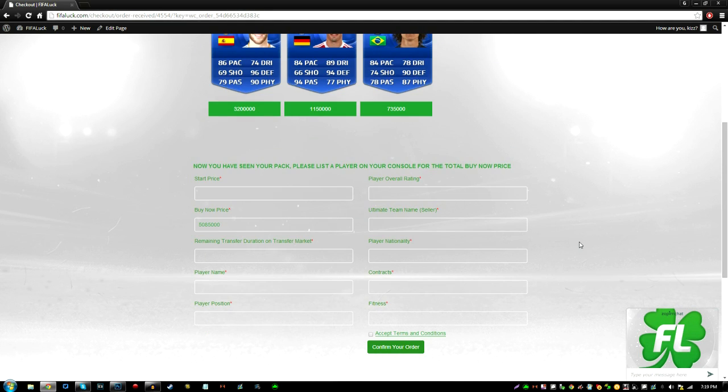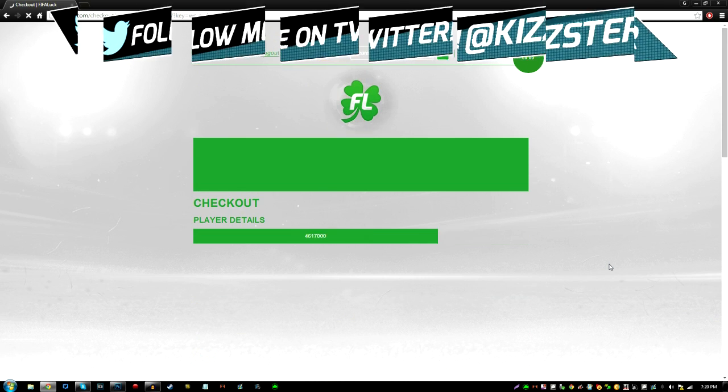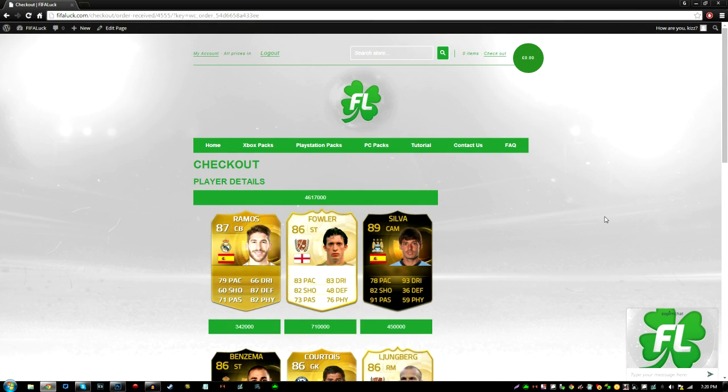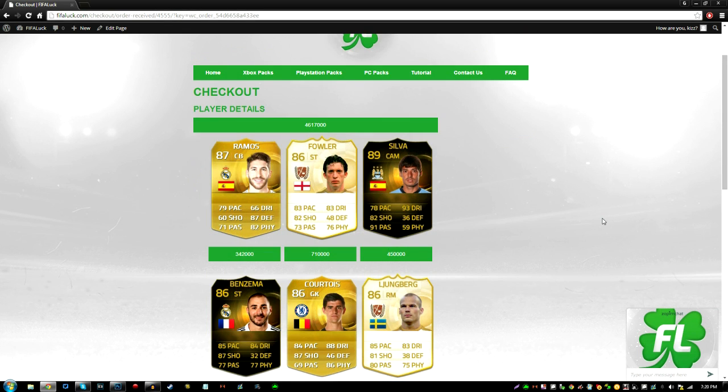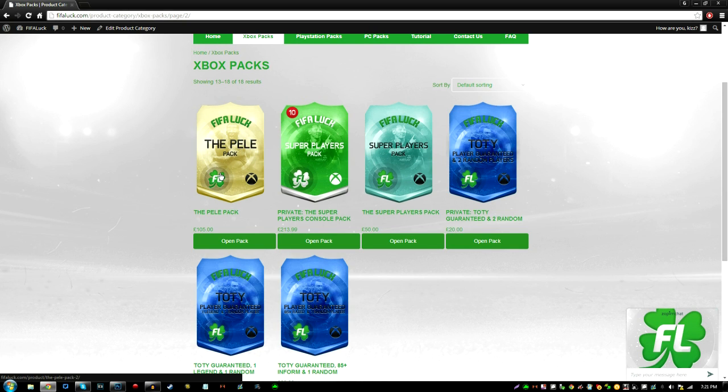One thing you need to do is scroll down to this little page and list a card for 3 days, put in the details, and confirm order. Now the next pack I'm going to open is the Super Players pack — one of the most popular packs. The pack is open: Ramos again, and second in-form Silver — 89 rated — that is crazy! And in-form Benzema, Courtois, and Lundberg. That pack was awesome.